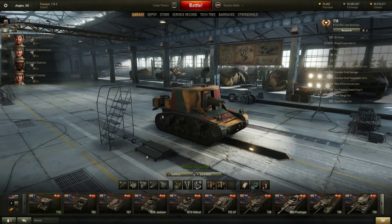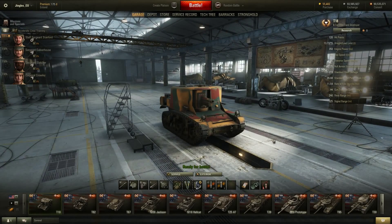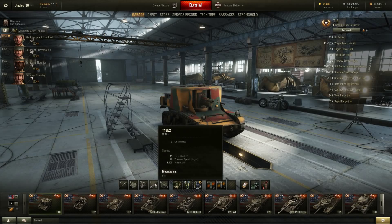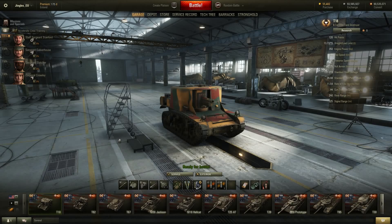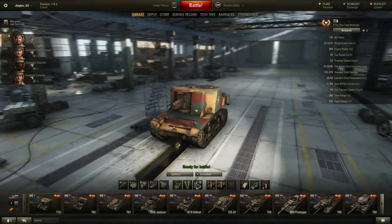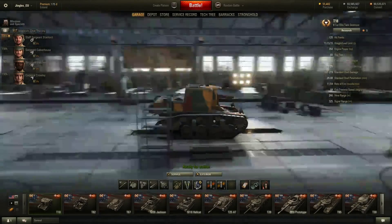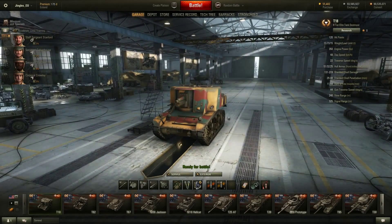If you thought the Hellcat nerfs were bad, you ain't seen nothing yet. The T18 tank destroyer — long considered one of the most overpowered machines in the game at tier 2 — has received a ridiculous package of nerfs. Its health is down to 120 hit points, the upgraded suspension traverse speed is down from 30 to 22 degrees per second, reload times for both the two-pounder and 75mm howitzer have been increased, aiming circle dispersion when moving has been increased, and the ground resistance has been nerfed by 46% on hard ground.